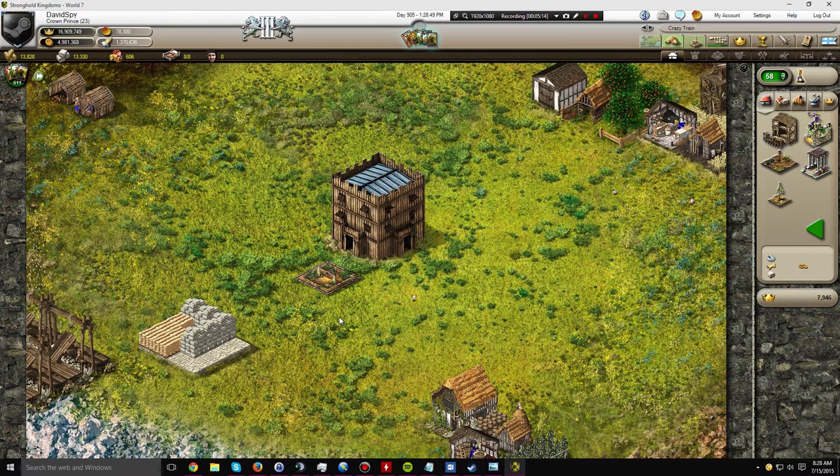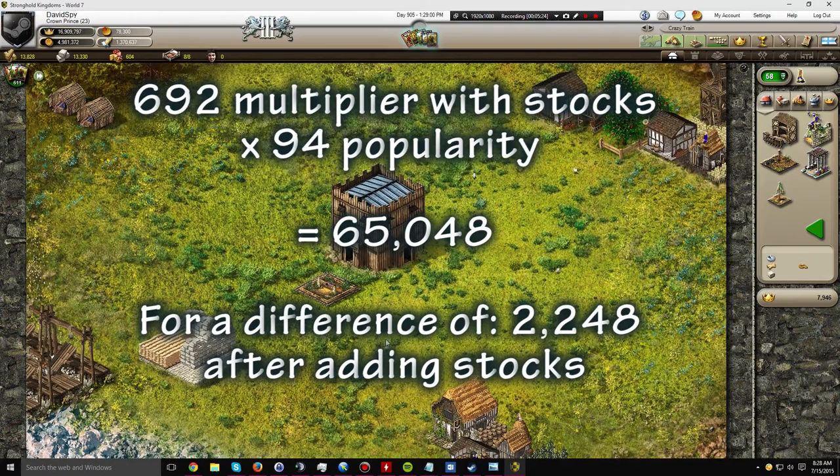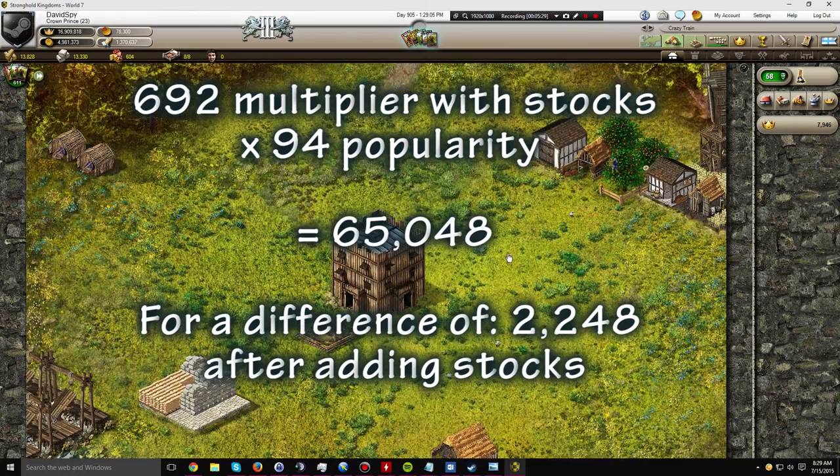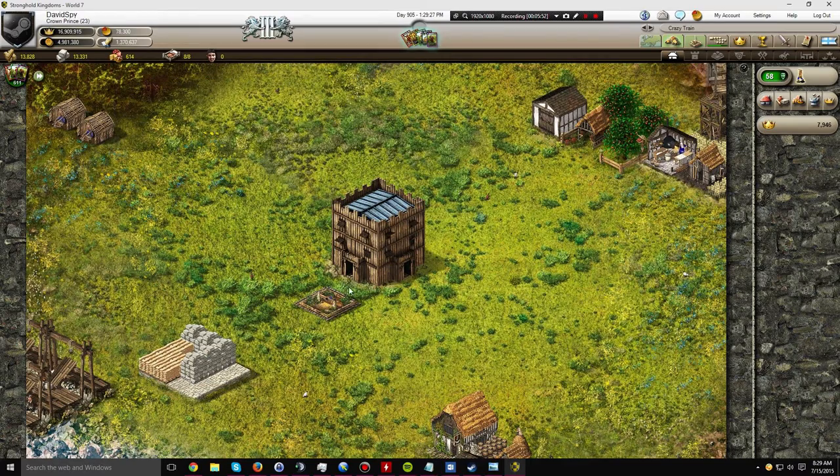The resulting equation is 692 times 94 popularity, which equals 65,048 — resulting in an honor difference of 2,248. So basically, if you build the most efficient passive honor setup known to Stronghold currently and then build the stocks in this place, replacing the dancing bear and putting the dancing bear further out, you are going to be making an additional 2,248 honor per day by having the stocks there.